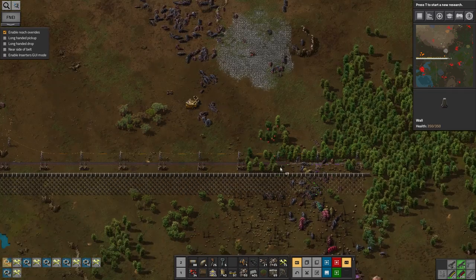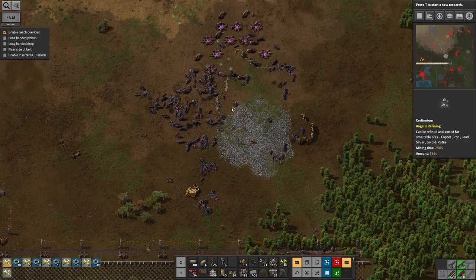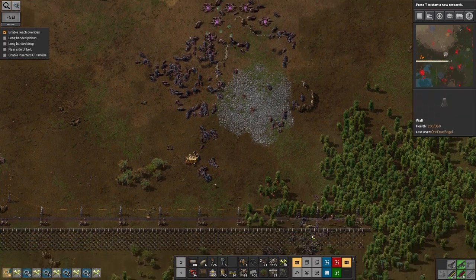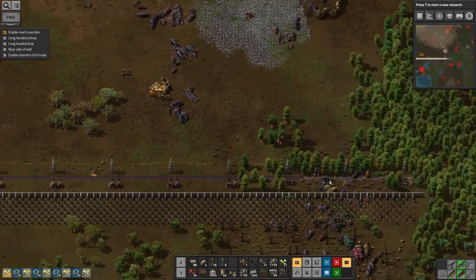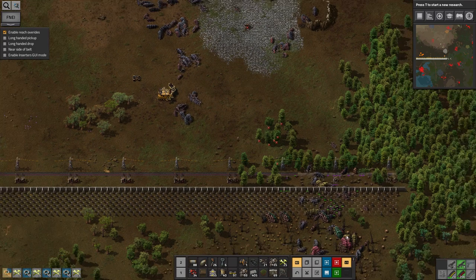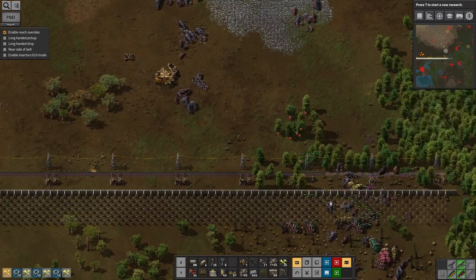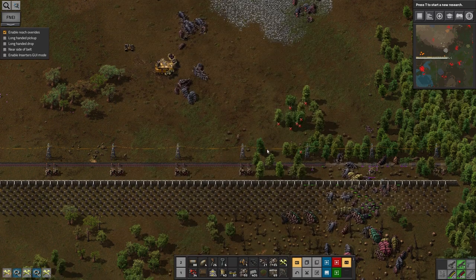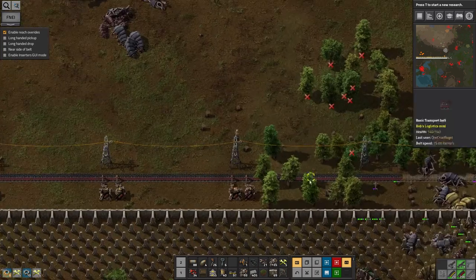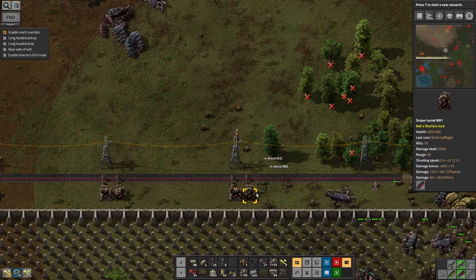I've had some successes - I completely destroyed this base up here. But unfortunately I built out a bit too far this way, and as you can see there's a fair amount of destroyed belts and damaged walls, and a load of dead biters, because I drove the construction vehicle a bit too far in. It started building up the wall, I got a lot of bots destroyed, things generally didn't go quite so well at that point.